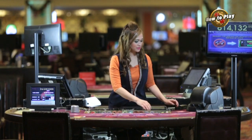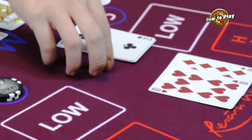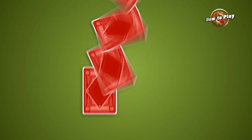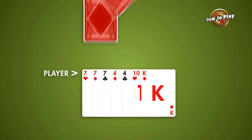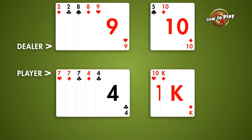Welcome to Resorts World Manila! Let's play Pai Gow Poker. In Pai Gow Poker, players are given 7 cards and try to beat the dealer by creating one 5-card poker hand and a 2-card hand.